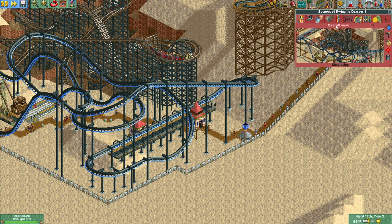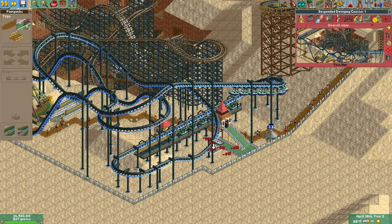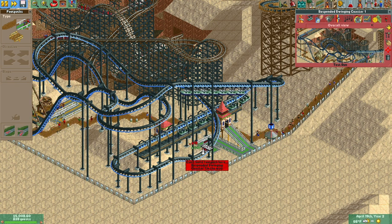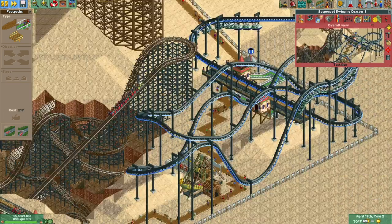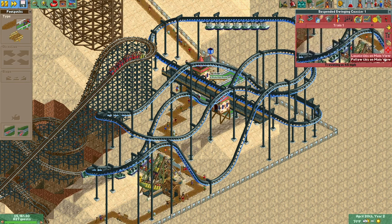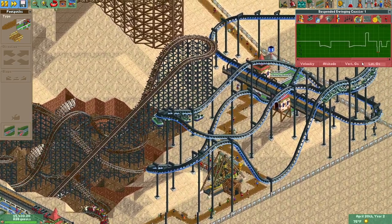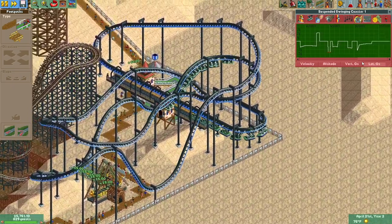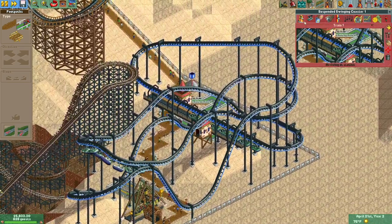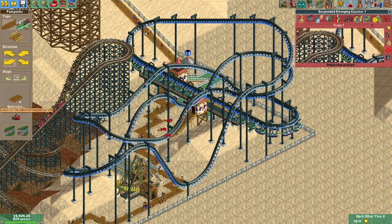Let's watch our lateral G-forces. That was big, and so was that — we went into the red, but only briefly. The problem with this ride is you don't have access to banked turns because you swing — that's by design. It seems like it does less to alleviate G-forces than a traditional rolled turn would.